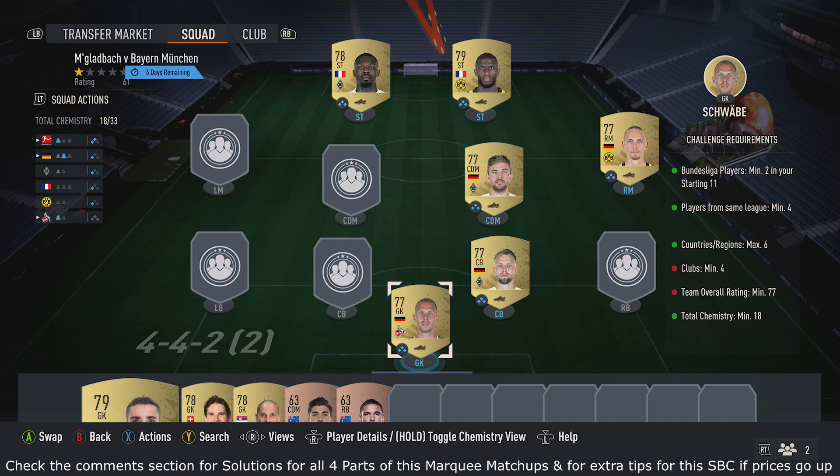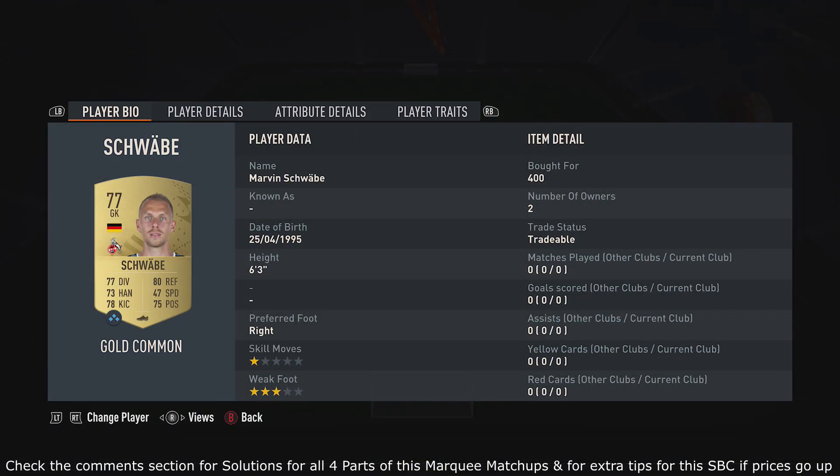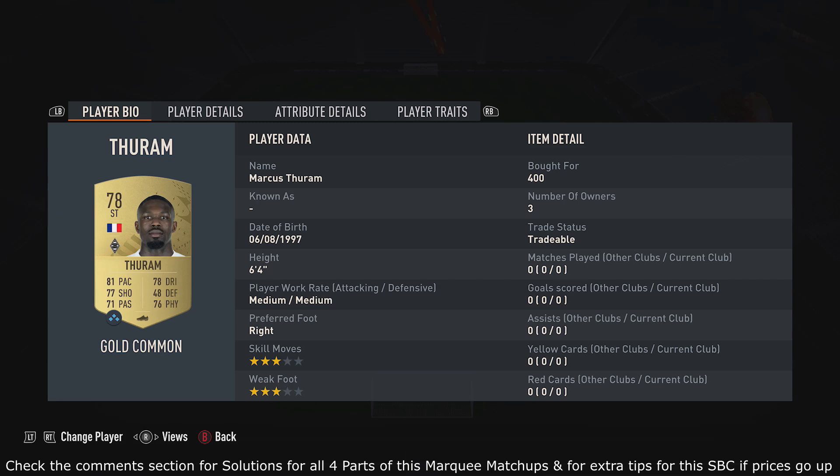First, to get the chemistry, pick up six gold players from the same league and try to use two countries. If you don't get the chemistry, just pick up an extra gold player for that league and it'll do the job. For me, you want to pick up these cards — each around 400 coins.